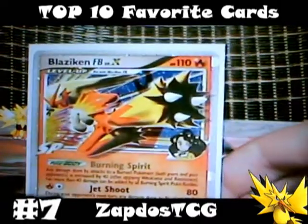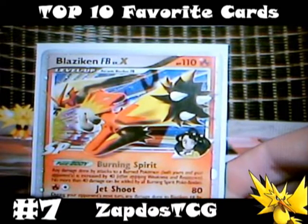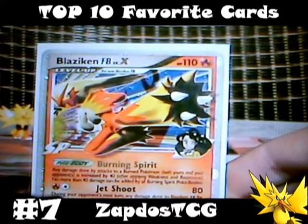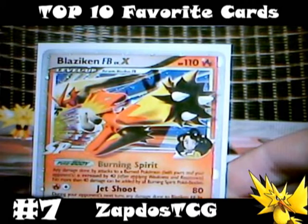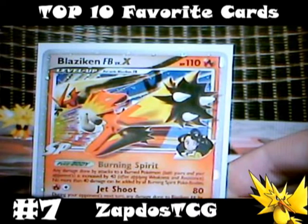On number 7 is Blaziken FB Level X. The artwork on this card is amazing. He can deal 80 damage for just 1 fire energy if you're using the energy gain card. The only downside is that your opponent deals 40 extra damage on his next turn to Blaziken FB Level X. His pokebody can be really helpful in fire decks — it states that all attacks on burned Pokemon do 40 more damage when Blaziken FB Level X is in play on your side of the field.